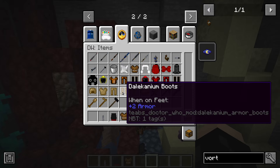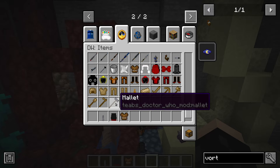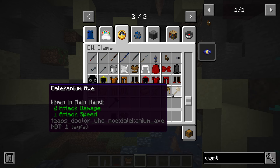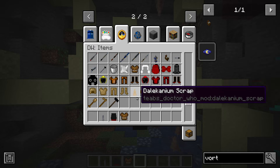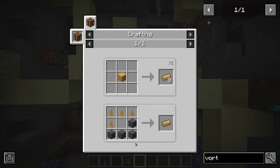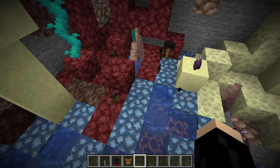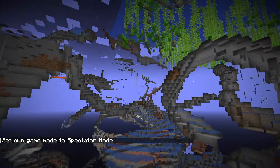Finally in this tab, we have Dalekanium. We have a Dalekanium armor set, Dalekanium scrap, Dalekanium ingot, a tool set, and a mallet. The Dalekanium is dropped by Daleks — it doesn't come in ore form yet, but you can find scraps in structures or from Dalek drops. It works similarly to netherite in that you combine scraps with something else — in this case Skaro stone. So you cannot craft Dalekanium ingots just in the Overworld; you need to go to Skaro first. The armor gives effects like resistance and levitation.